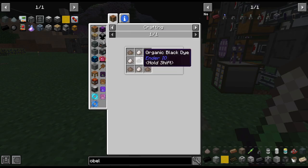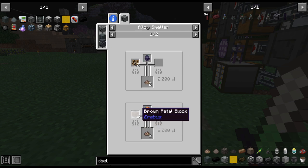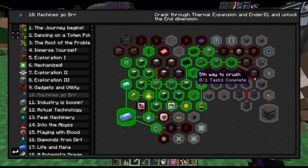Brown probably just uses like cocoa. Yeah, fertilizer, cocoa. There we go. So we'll do that. And then I guess we are — I may even craft these up.